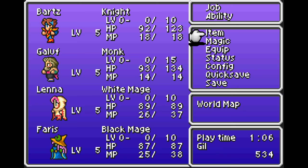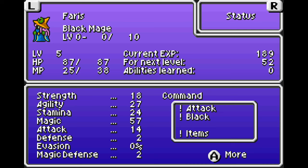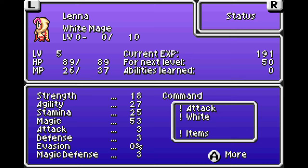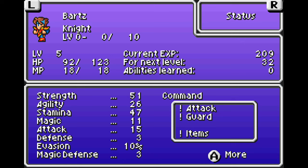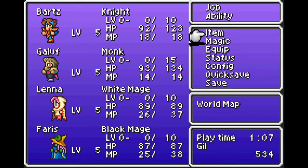You can see the HPs are different now — for Bartz and Galuf we have considerably more HP, and the MP has gone up for the mages. Looking at their stats, magic has probably doubled for Ferris and similarly around doubled for Lena, with their strength reduced a little. For Galuf he's got about twice as much stamina and strength but no magic. Bartz has got probably twice as much strength and stamina and half magic. Knights can still cast magic but they're not really good at it — you could make a paladin-style knight and give him white magic, but that's not his best ability.